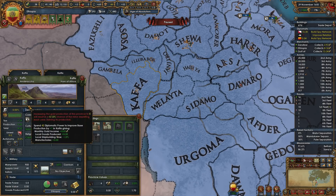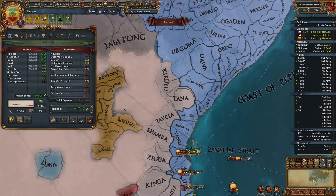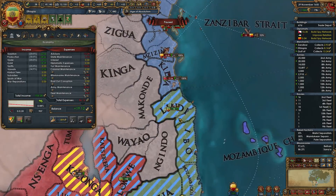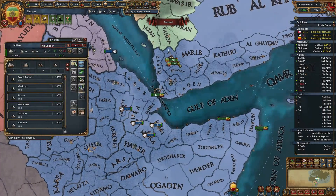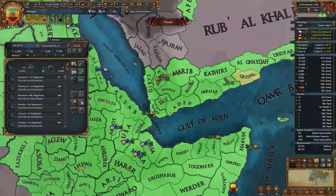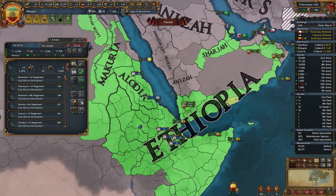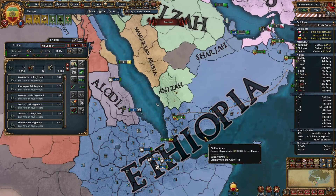We're really low on diplo points, but I'm still gonna sink points into gold mine development. Somehow that guy managed to not die. We are done with unrest here. I'm gonna point him since we are at war, and this other army can go up that way for now.